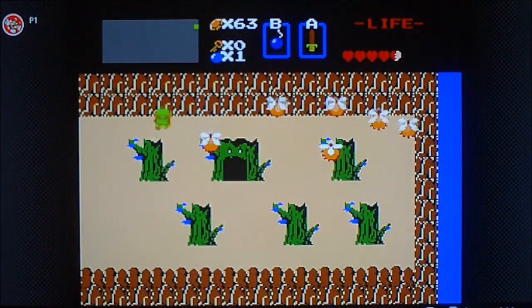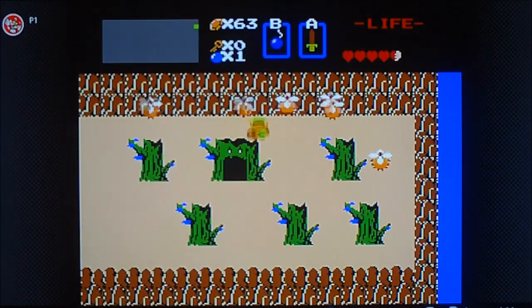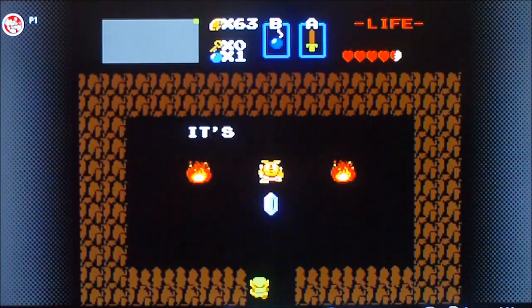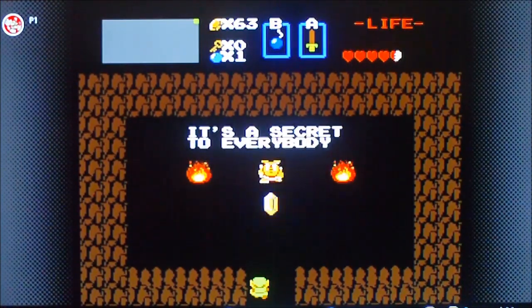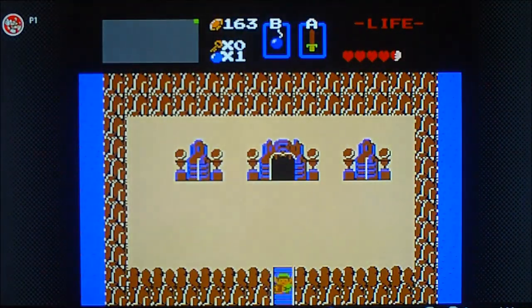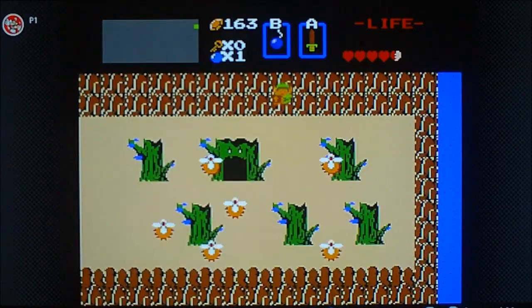Now, over here, instead of going in that tree, go up the mountain — just like that. Go into here. And what's this? We get a hundred rupees. Some of these secret rupee locations are really good.